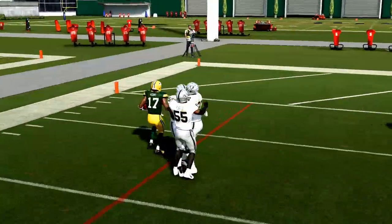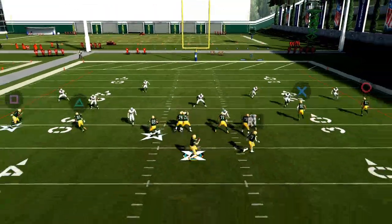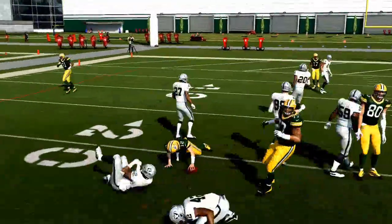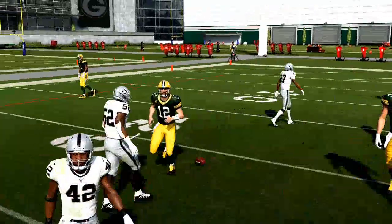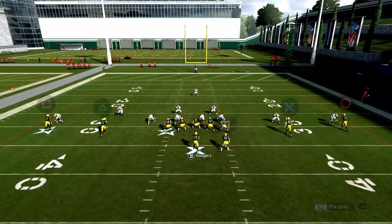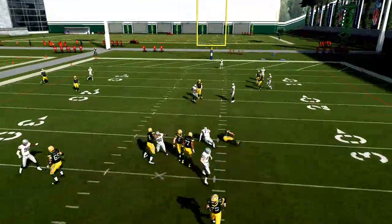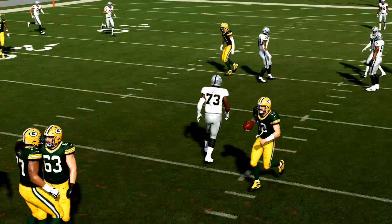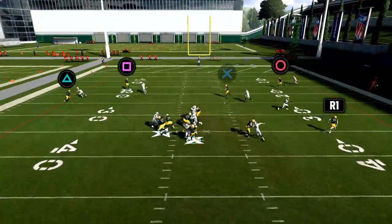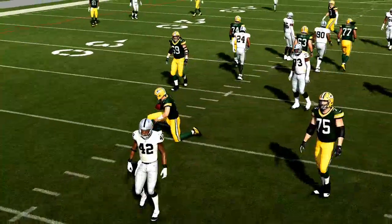This is a quick tip for pocket passers. If you're using pocket passers, start using that left trigger — it really is going to help your offense. I love using Rodgers for the fact that he's got gunslinger and the pass lead abilities. So if you want to scramble with someone like an Aaron Rodgers or someone that's not a mobile quarterback, using that left trigger mechanic is really going to help you. It's just a more effective way than just holding right trigger.